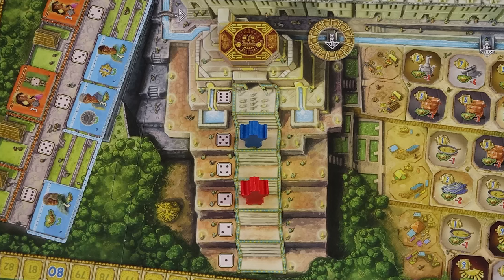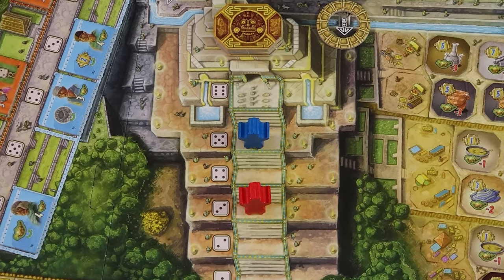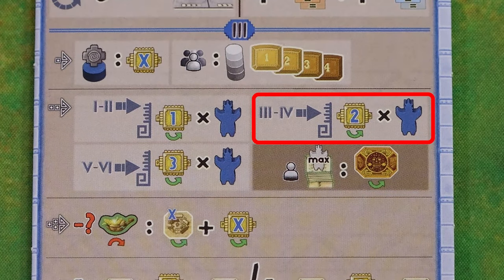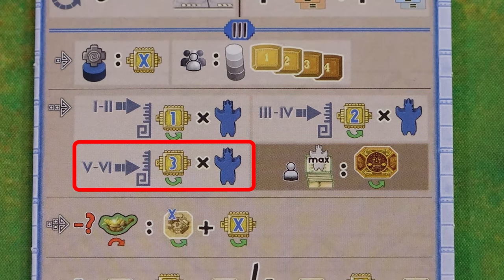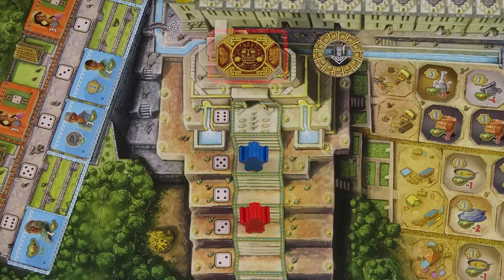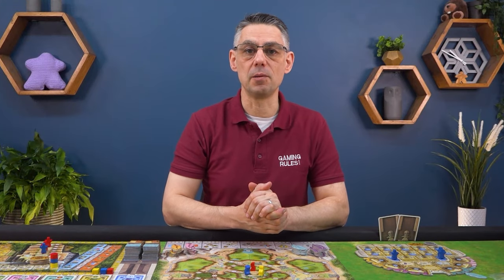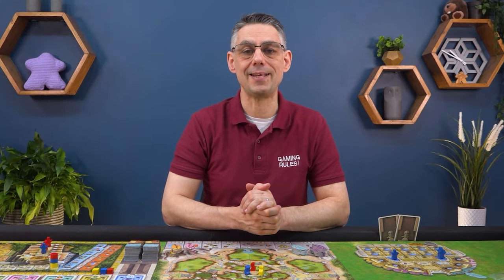You then resolve the temple. In rounds 1 and 2 each player gains 1 point per priest on the temple steps; in rounds 3 and 4 it's 2 points per priest, and in rounds 5 or 6 it's 3 points per priest. The player with the most priests in the temple gains 1 medal from the stack. If there is a tie the tied player whose priest is higher gets the reward. In the rare case that there are no priests in the temple, remove 1 medal from the stack and place it back in the box.